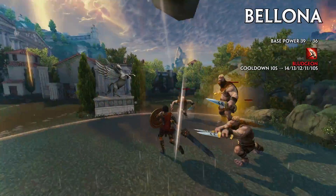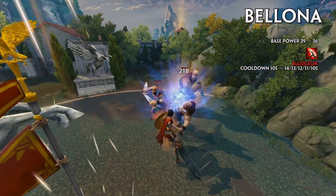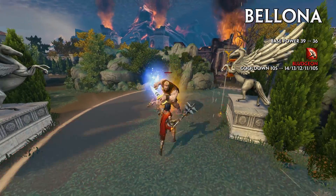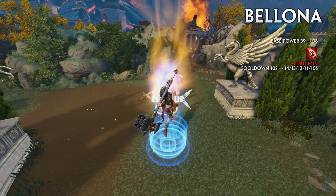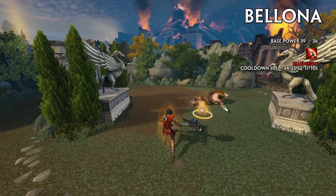Bellona's base power has been decreased from 39 to 36, and the cooldown from Bludgeon has been increased from 10 seconds to 14, 13, 12, 11, and 10 seconds.